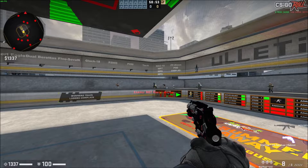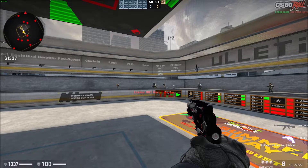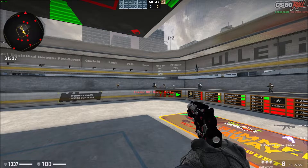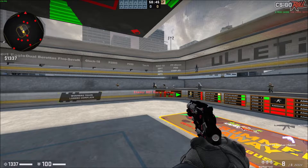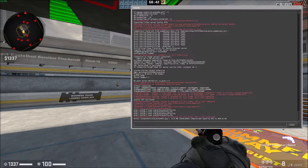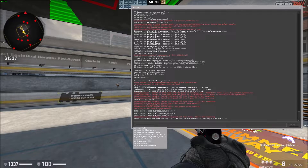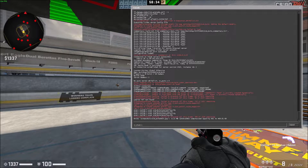Anyways, I'm going to show you how to do it now. So to get to the console, you're going to want to hit the tilde key in the top left hand corner of your keyboard — it has a squiggly line or it's a little apostrophe-looking thing. And then it'll open up the console. The first command we're going to want to type in is sv_cheats 1. This just enables all the cheat commands for us to use.